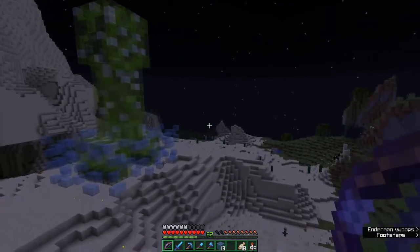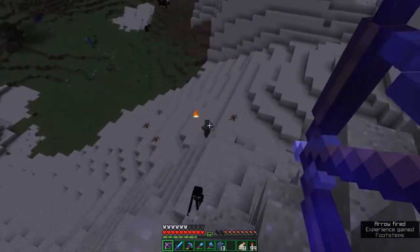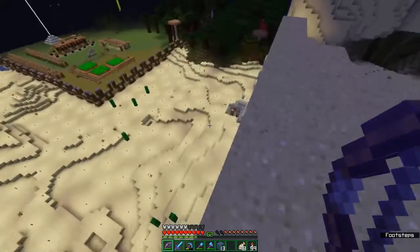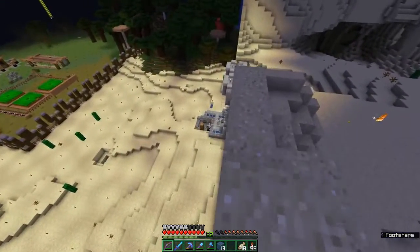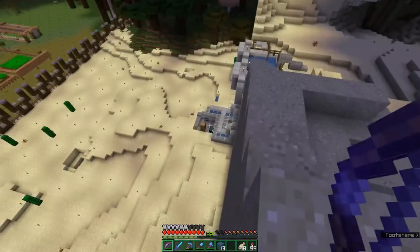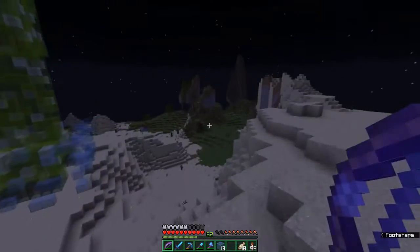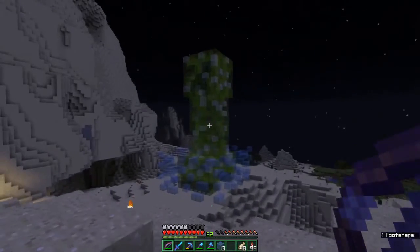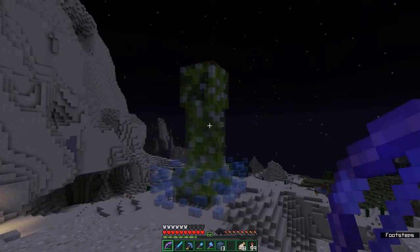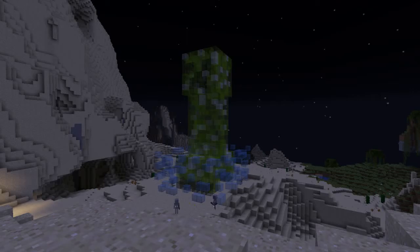This is the area where I actually make the supercharged creepers with the tridents, and then I bring them down there to get the mob heads from their explosions. It's semi-safe right down there, although that is the last time I died in this world. I finally made a little mark in the world — finally built my giant creeper.